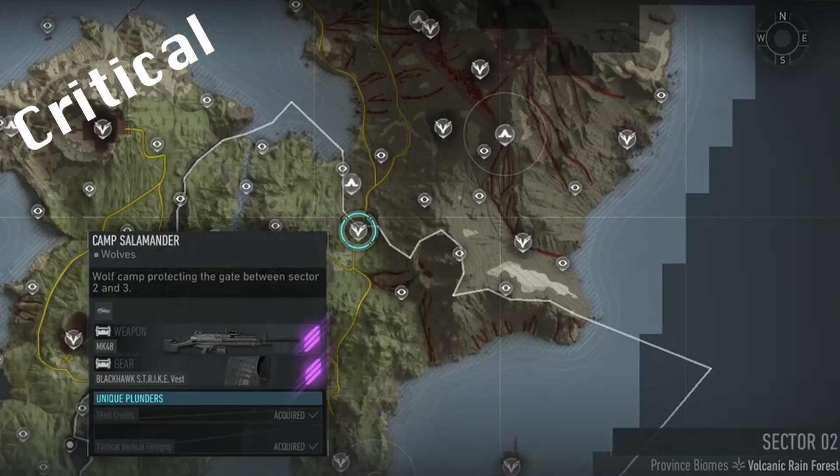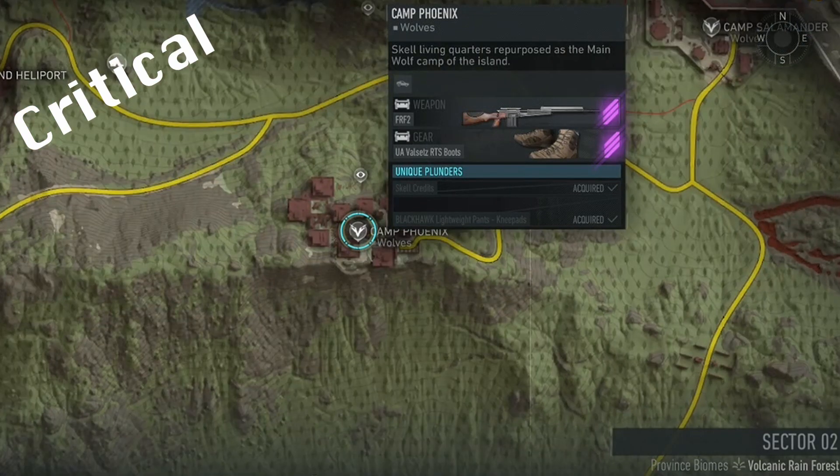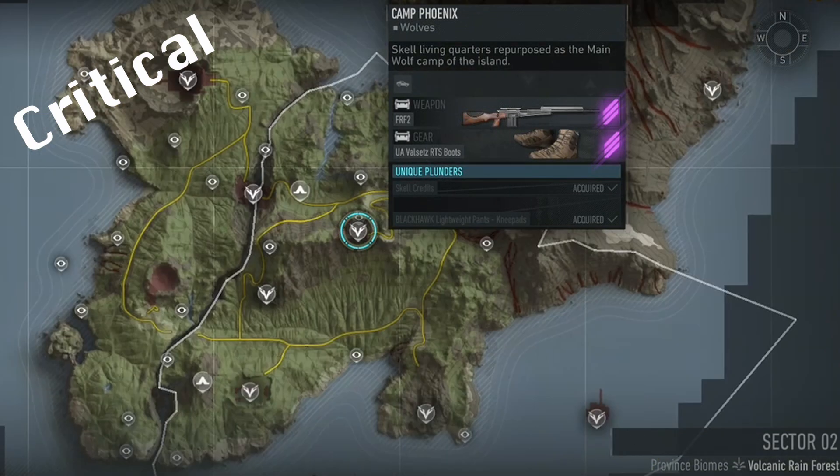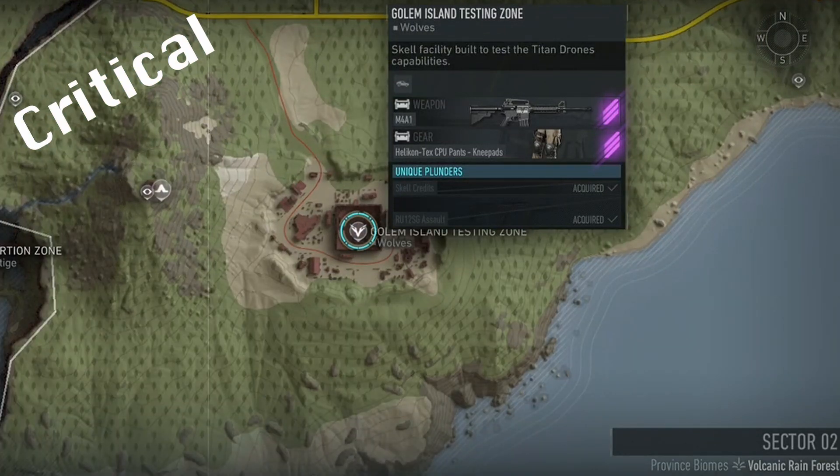Gargoyle requires two intels at Salamander, then the interrogation of the sniper at Camp Phoenix, and lastly, inputting the password he gives you into the node at Testing Zone, which then means you can take on the Flying Titan at Testing Zone as well.